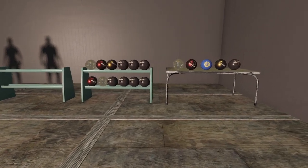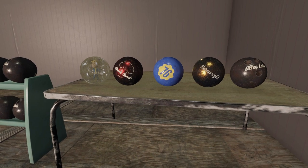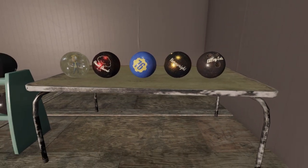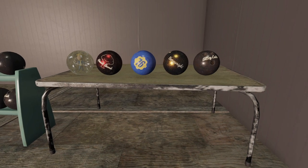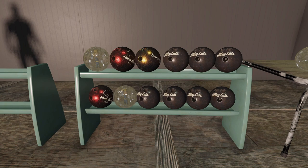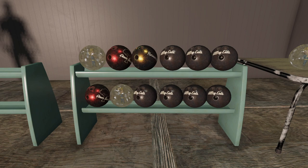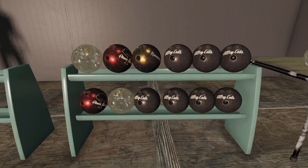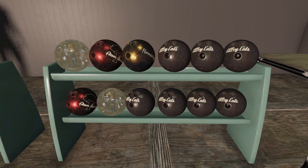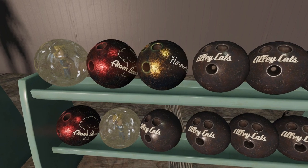Starting off with the bowling balls themselves, you get these five — these are actual placeable items that you could place on anything. Starting from the left you got the clear resin, then the atom bomb, the 76, the horn, and the alley cats. These can be placed anywhere and are standard decorations. You can build these under the souvenirs area of your tinkerer's workbench, same place you can build things like plushies. The rack holds 12 of them so you can make it look full or half full. They all do face in the same direction.